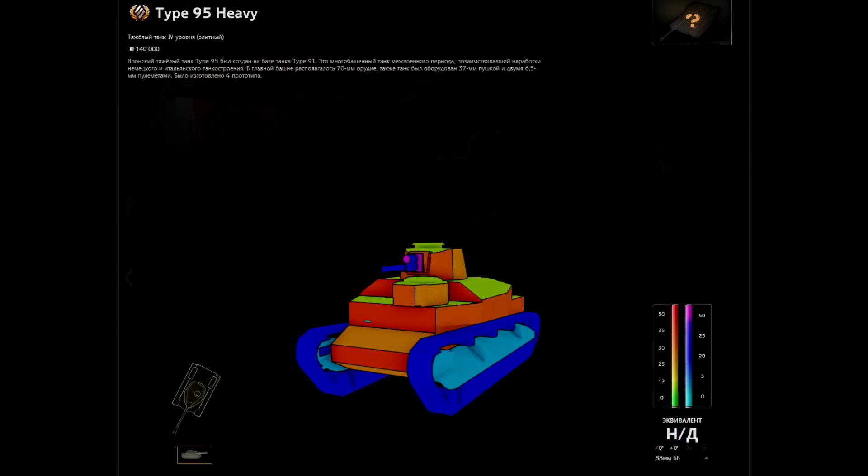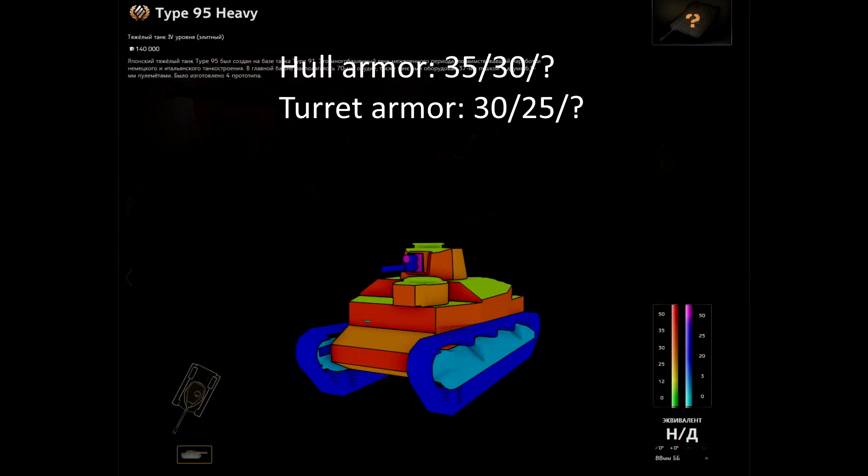This is a heavy tank, and this heavy tank has no armor, to be honest — it has not really good armor. Frontally 35 millimeters, on the side 30 millimeters, and on the back it's roughly 25 millimeters.